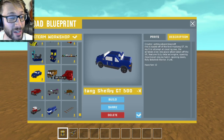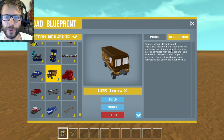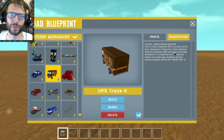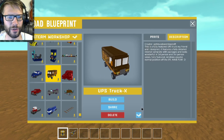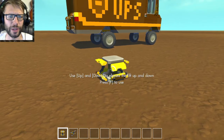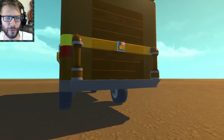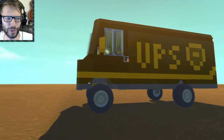Next in the list is the UPS Truck X. This is a fully featured UPS truck my friend and I designed — a team build! Sometimes team builds are actually really fun. Fully detailed interior. I also quickly brought this one into the city to record some of the driving. This looks awesome.